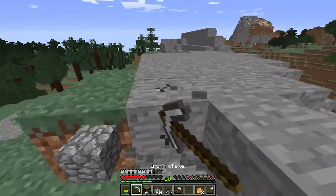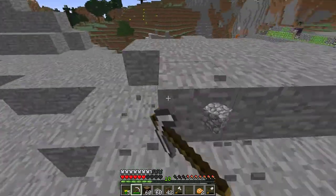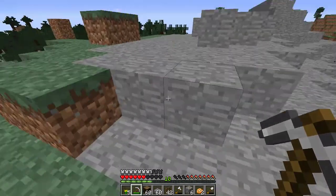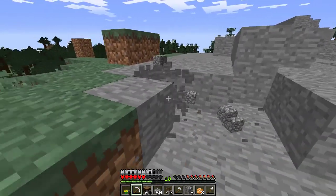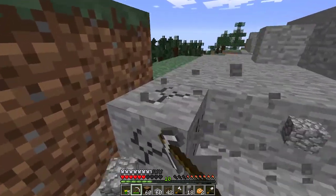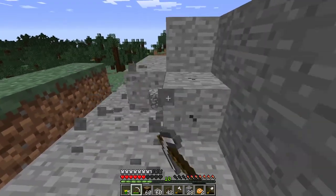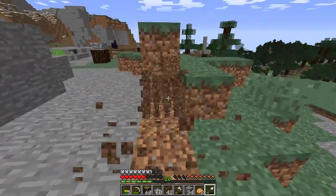Let's kind of terraform this a bit. Just bring down this hill a little bit, cause it's kind of in the way of where I want to do this. Might put some dirt here eventually, but not now. Just mine it through here, then we can use a shovel. And then the area should be good. And then we can go start another project. I want to get some enchanting done. That's why I'm making this farm — to get the enchanting done.